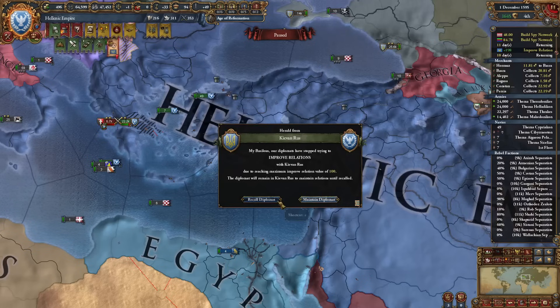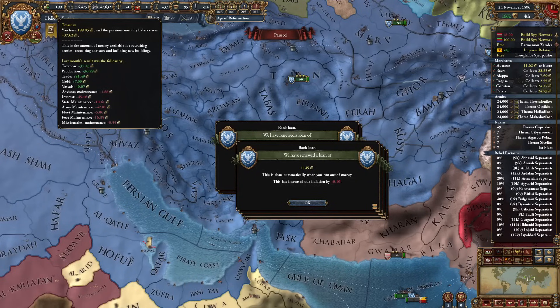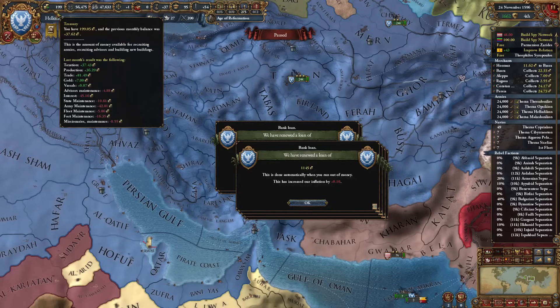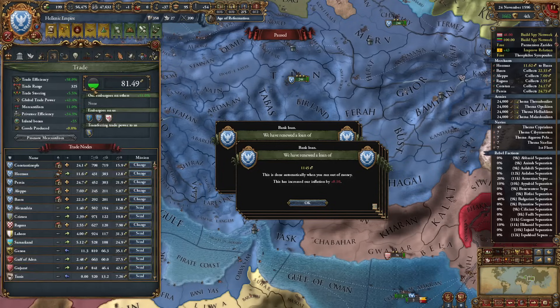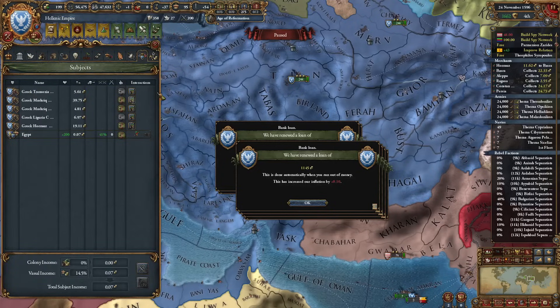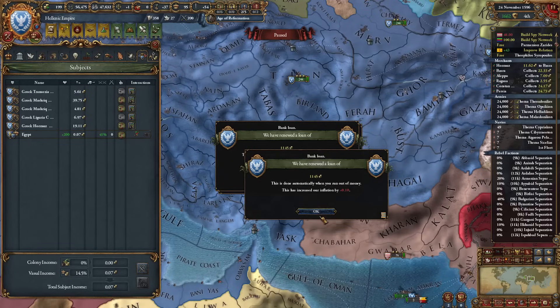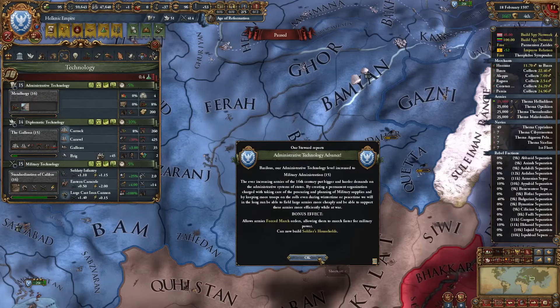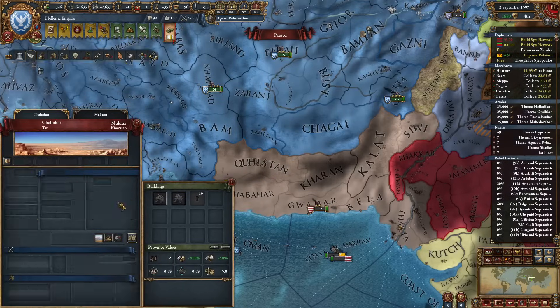We are now making some real cash. I can confidently say we have recovered from all our debt since we're earning so much from trade. Trade ideas were definitely a lifesaver together with trade companies in Persia, Arabia and so on. Let's take level 15 admin — and here is our last war.